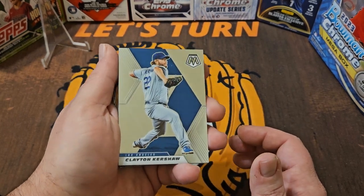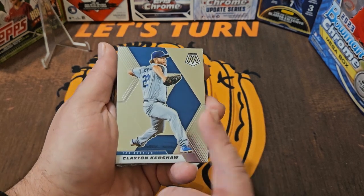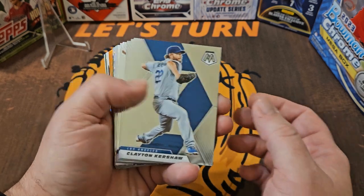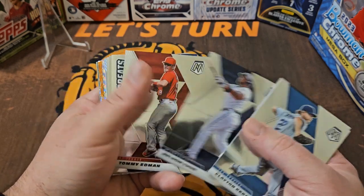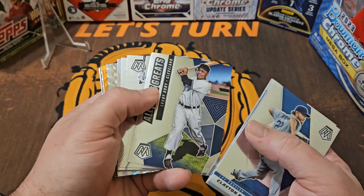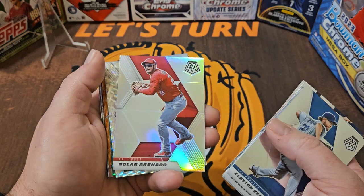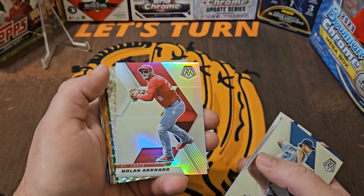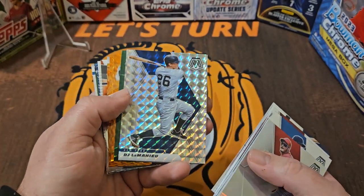So there's the design for 2021. They don't change too much in terms of the base design. We start with a Kershaw, Dillanson Lumet, Yelich, Cruz, Tommy Edmond, all-time greats Larry Doby, rookie Evan White, Campisano. It's pretty nice. We've got our silver Nolan Arenado, and they're going to have them going every which way.